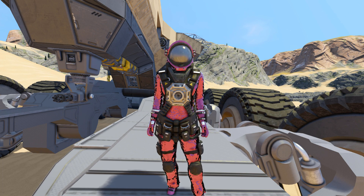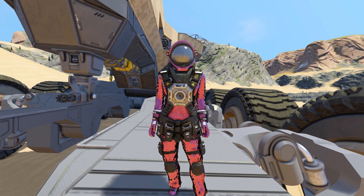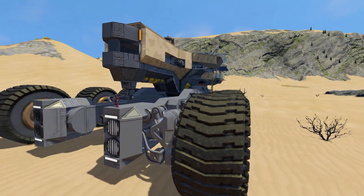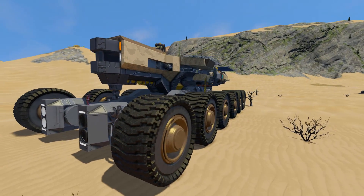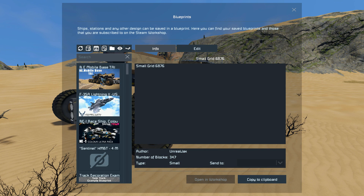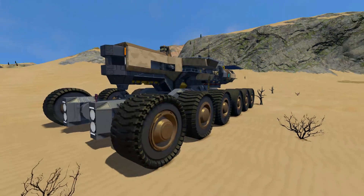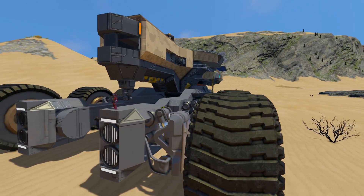Hello and welcome back to another Space Engineers showcase video. In today's video we are looking at another mobile base - the NE Mobile Base Tri, which is this lovely great big thing right here. This mobile base comes in at 5,184 blocks, so it's a rather big one, but it is all set up for survival using no mods and simply the first DLC pack for a little bit of decoration. Let's start by going around the outside and then we'll take a little tour on the inside.